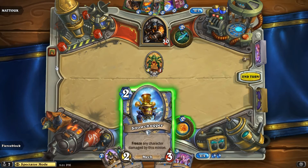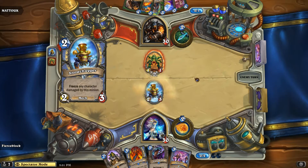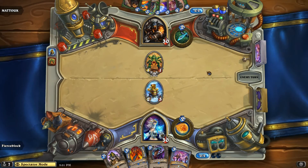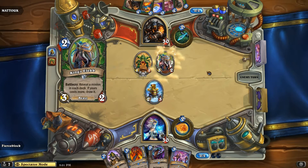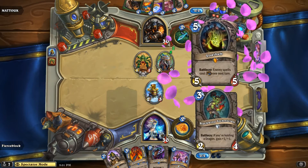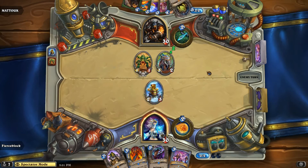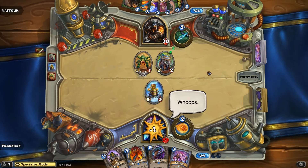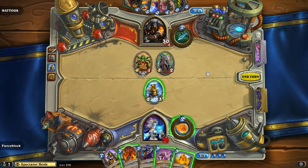Fierce Block looks like he's going snow chugger — maybe to lock up anything else that's going to come in. But we might see quick shot clearing snow chugger so you can make way for an eagle horn bow. No — we're going to see one of the new cards: King's Elect, or maybe King's Dolec. And he gets the Lothev draw! We're starting to see a little back and forth between the two guys. Effigy — great card.